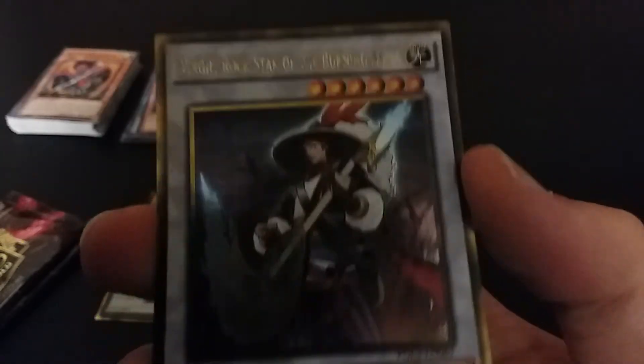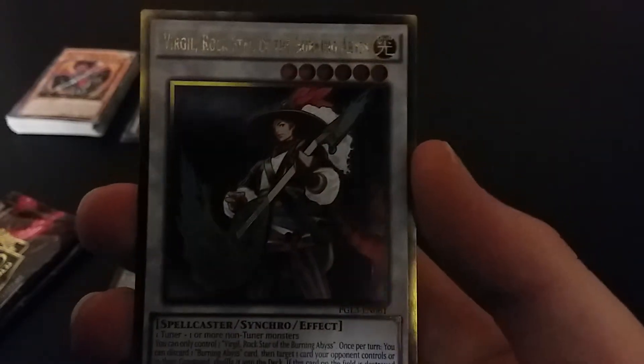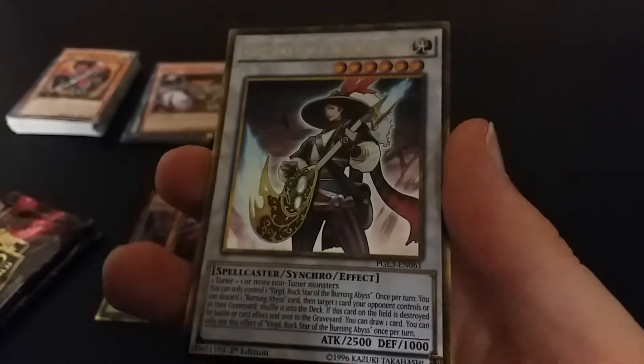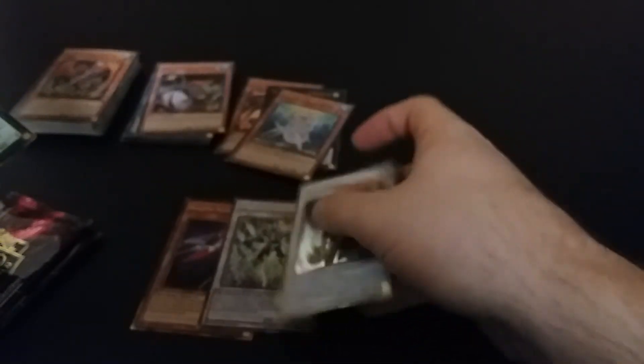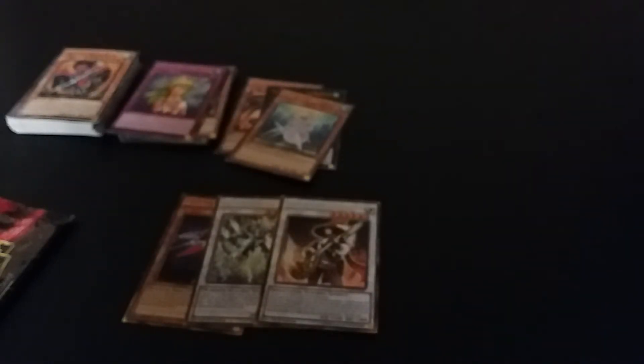And the last one — oh, it's a Burning Abyss synchro monster. Is it Virgil? Nice — kind of interested in making a Burning Abyss deck too, so yeah it's really cool. A lot of good cards really. We got Slip Rider which is one of the best cards in the Cosmo archetype, and the synchro monster for the Burning Abyss archetype. I don't know how often you play it but it's very cool.